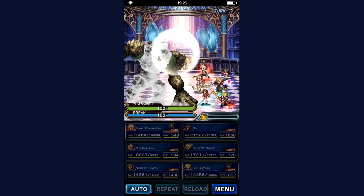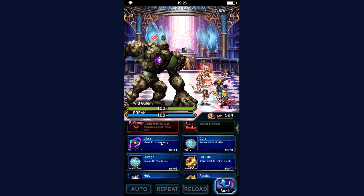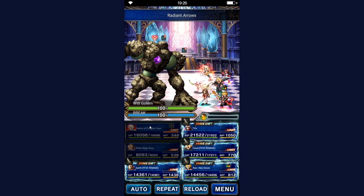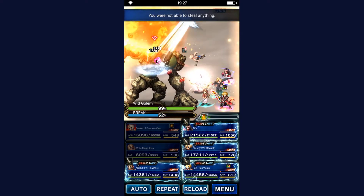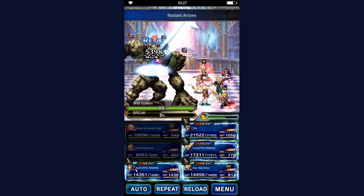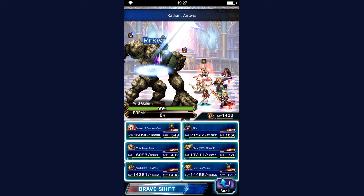Don't get confused — you have to target the main body first to get him broken. Vance is using his LB. Rosa is using Radiant Arrows twice so we get rid of the break gauge. As you can see the gauge is quickly going to zero. Aerith is going to double limit, Planet's Protection and Lustrous Shield on Rosa, just in case something goes horribly wrong.